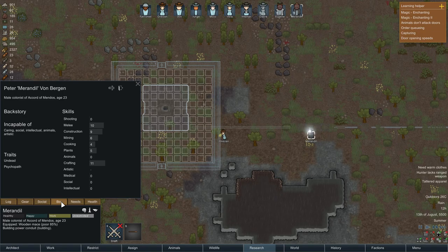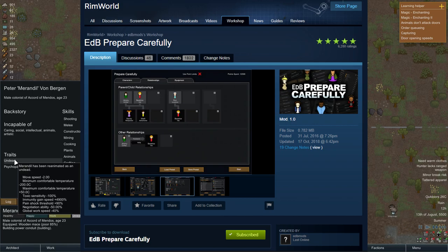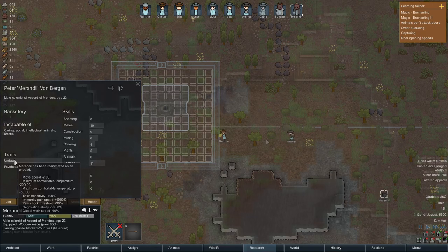To have the best experience of this mod I believe you also need to get the EDB Prepare Carefully mod. This will give you access to magic wielding colonists immediately instead of having to acquire them by chance or hard work.